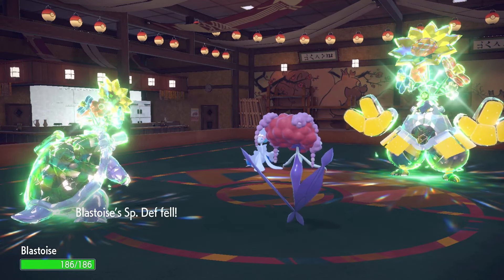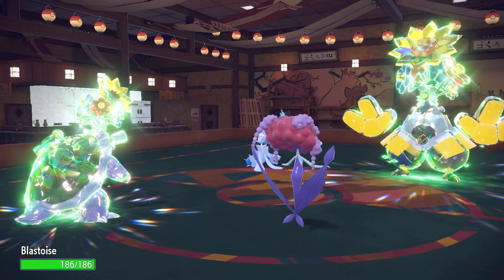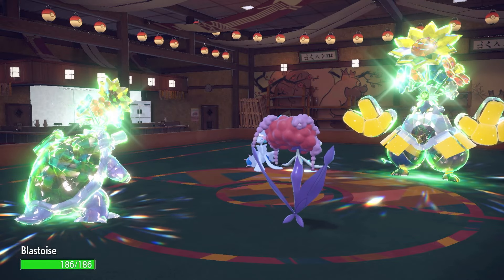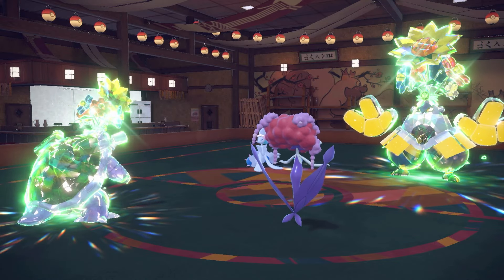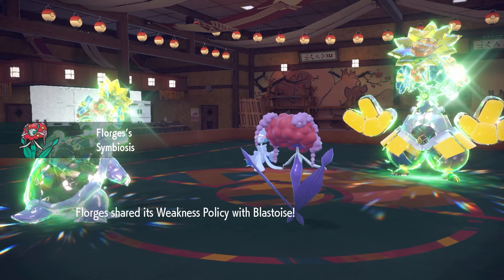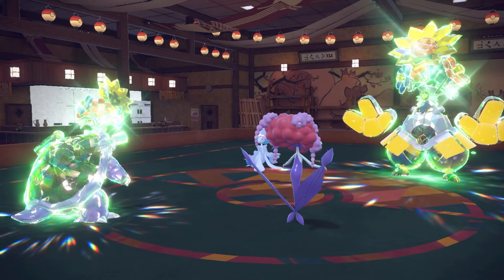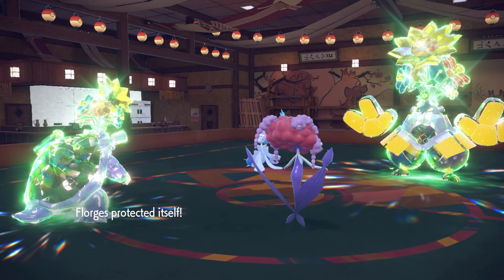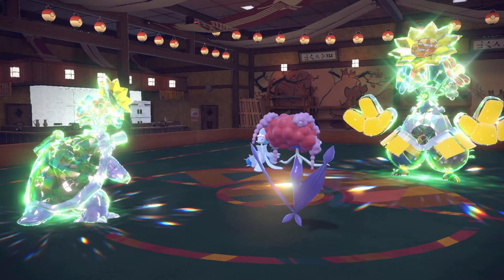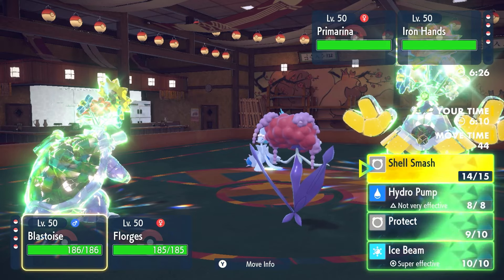Now we can easily transfer the Weakness Policy onto Blastoise — come in with Pachirishu and activate it. Symbiosis comes out, gives me that Weakness Policy — thank you very much. And they're doubling my Florges? No way — they doubled Florges, so that was the freest thing ever. You love to see it, absolutely love to see it.